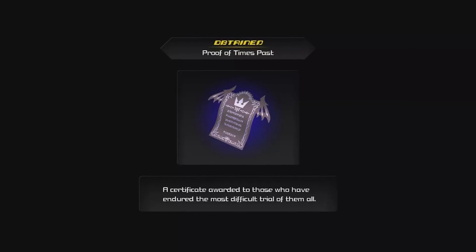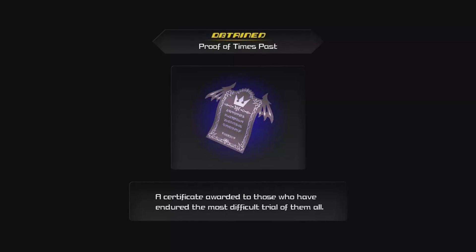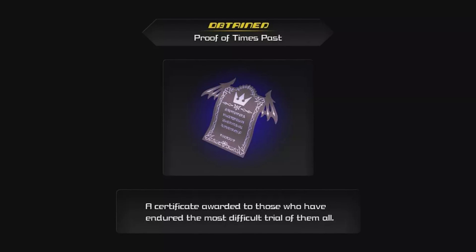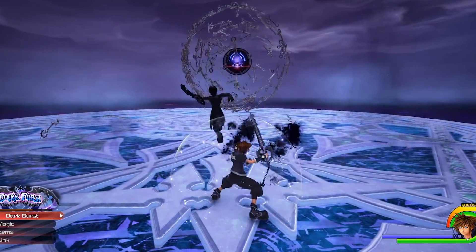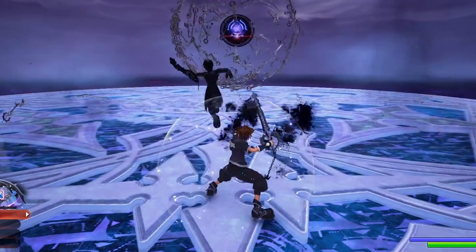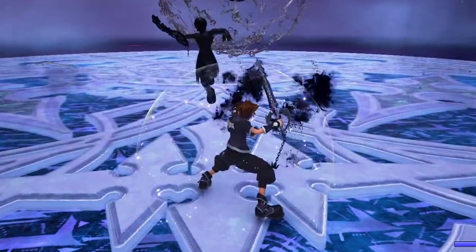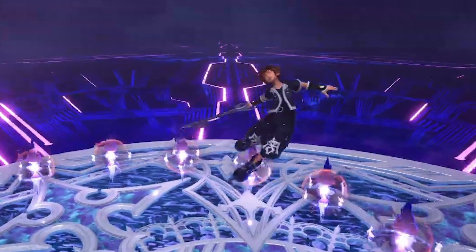Moving over to the Oblivion Keyblade — you'll need the Proof of Times Past to obtain this one. This proof is awarded to the player once they successfully complete Critical Mode, and no, you don't have to do the additional post-game stuff on Critical to get this proof; you just need to finish the story. The form that follows consists of darker colours as it is known as Dark Form — basically the entire outfit is pretty much black. It looks extremely swagger. The detailing on the hoodie and legs for the pants, just like the Oathkeeper, appears to be the teeth of the Oblivion Keyblade.